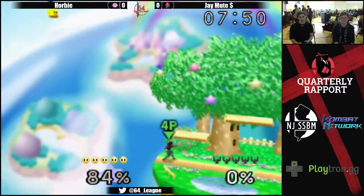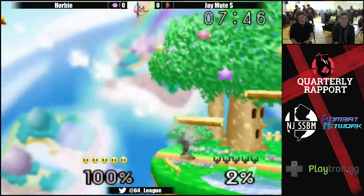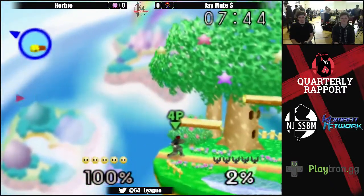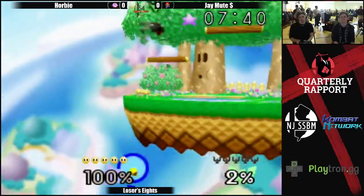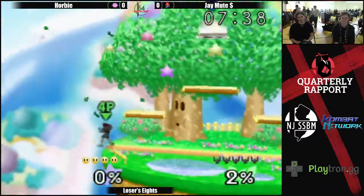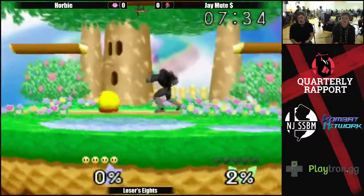Starting off really strong — 84% with that up air chain to up B. And that back air will not seal the deal. Oh, that was such a smart fastfall to avoid the down air, but unfortunately Corby fell a little bit too far and his up air couldn't get back.